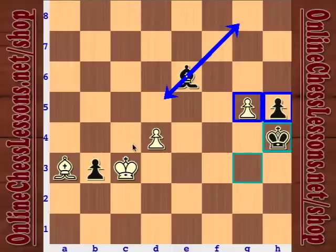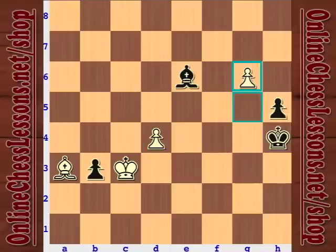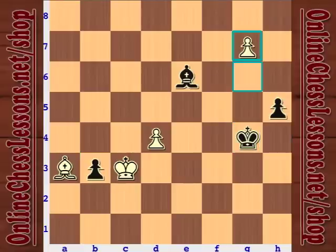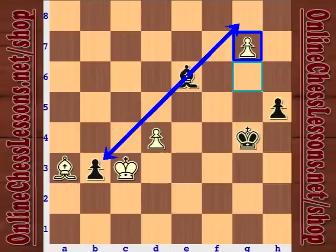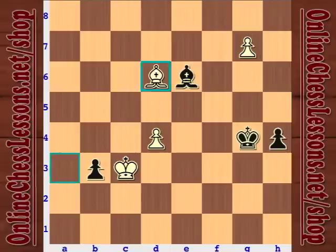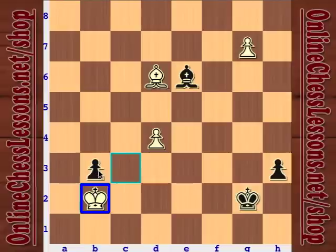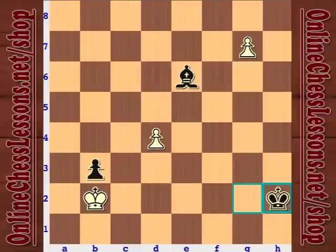Black goes ahead and snatches the h-pawn. We've got a passed pawn with the bishop controlling both of white's pawns — great stuff for black. Black's pawns are on different diagonals, distant passed pawns. White has a dangerous pawn, but we just keep the bishop there — no problem. Black starts jamming with his pawn, using the king to back it up. White has nothing because his king is glued to the pawn and his bishop can't protect both squares.